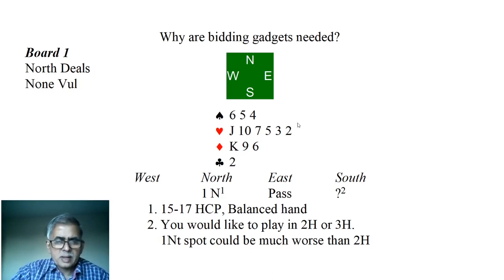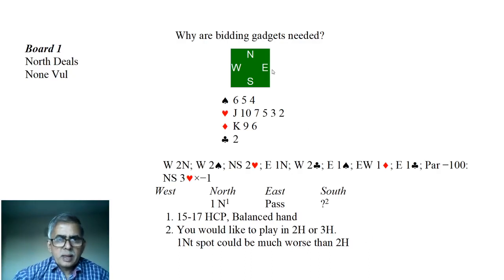Let us begin with a weak hand and length in the heart suit. The responder's hand has a king plus a jack — only 4 high card points and a 6-card heart suit. You would definitely not like to play in one notrump. Let us do a double dummy analysis. This deal is dealt randomly. The analysis shows: West can make 2 spades, North-South can make 2 hearts, West can make 2 clubs, East can make 1 notrump — but North-South do not make 7 tricks in notrump.